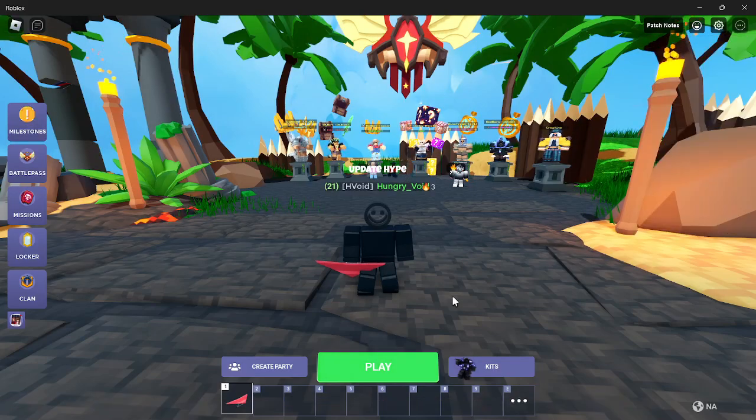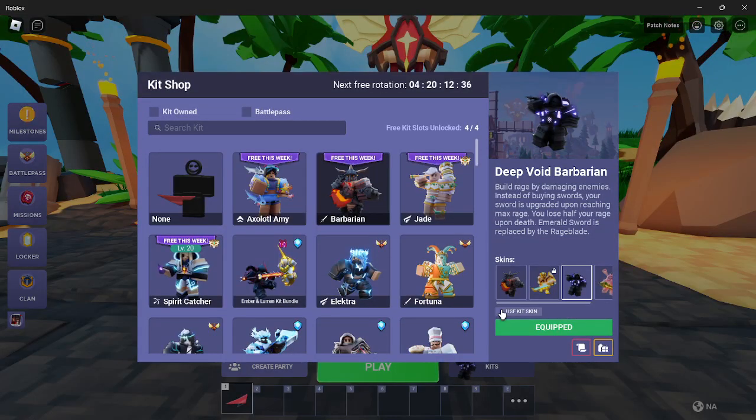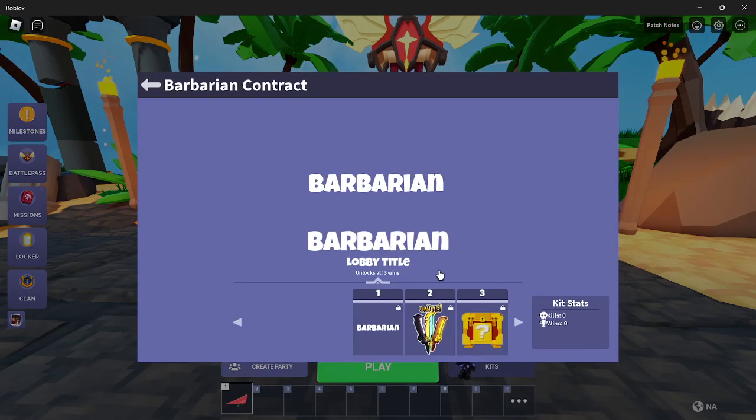Hello, everybody. So, Roblox Bed Wars added kit contracts. As you can see, when I go to the Barbarian, you can see 'open contract.' I'm also pretty sure you have to own the kit, and you can't just use it for free.